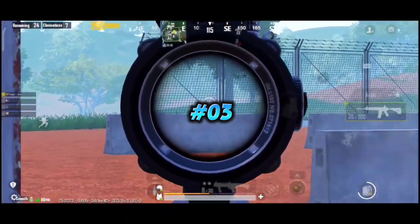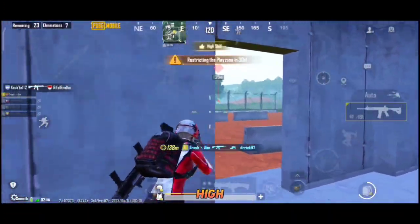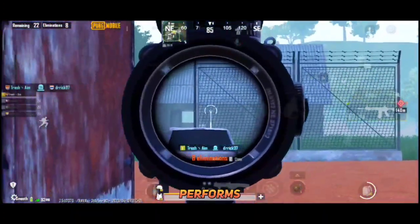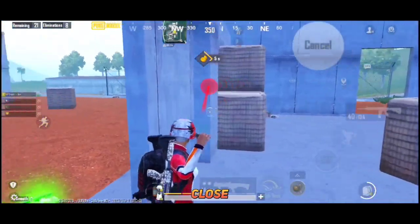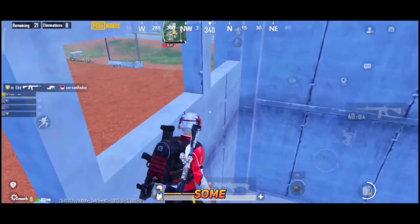Combo number 3 is my favorite combination of the game: MK14 and M416. Because of the high damage of MK14 and the stability of M416, this combo performs best in every range of fights. You can use MK14 in extra long and extra close fights, and M416 for long and mid range fights. You should definitely try this one to clutch some squads.